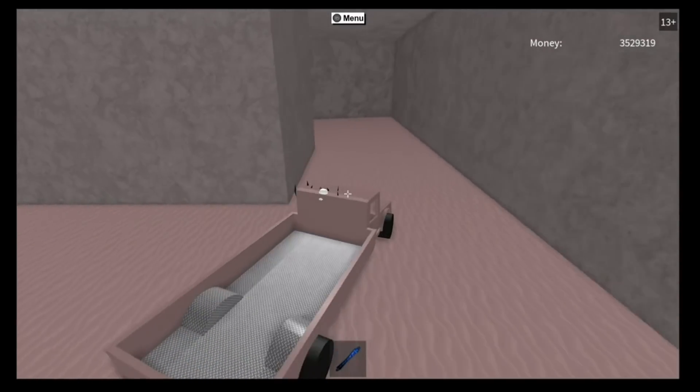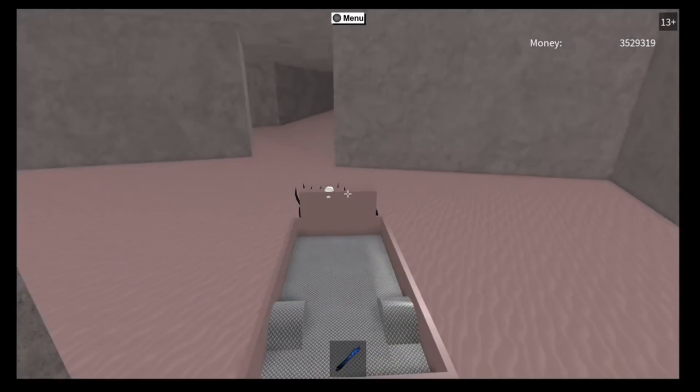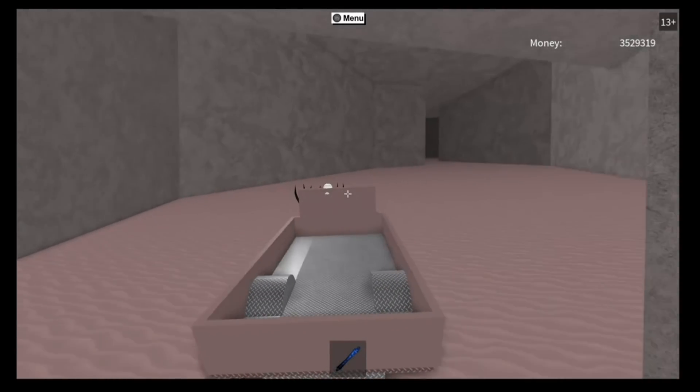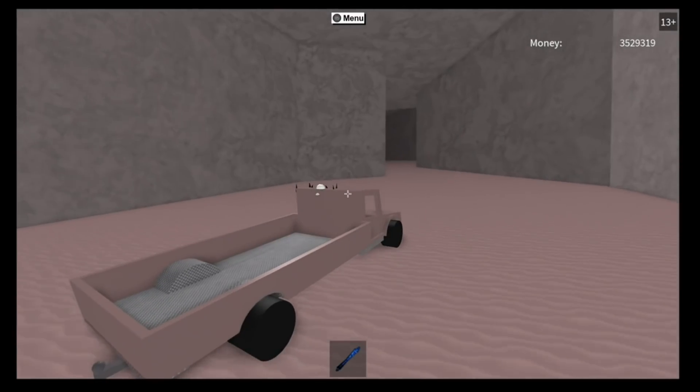All right, after that just go straight, kind of to the right a little bit — and that is it guys, we are out of here! Good luck getting your blue wood out of the maze. Hope this video was helpful, and for all things Lumber Tycoon, subscribe to my channel.